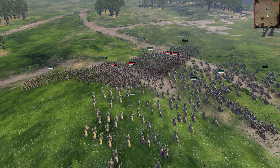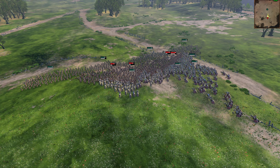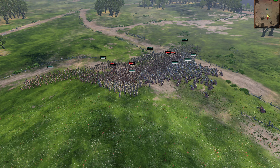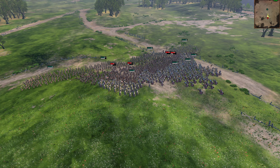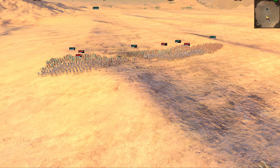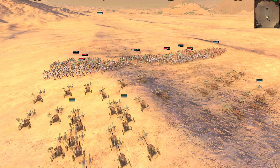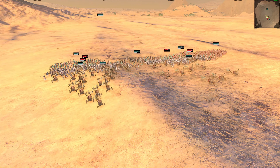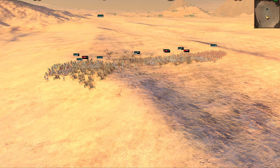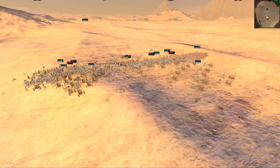This is why getting charged in the flanks or the rear is so effective, because all of the entities in the unit doing the charging are getting a melee attack bonus equal to their charge bonus on top of the defending entities losing a large amount of their melee defense at the same time. Things get particularly devastating in the case of collision attacks made by chariots or certain very large units. If you want to learn more about collision attacks, or how melee attack and melee defense works, go check out my in-depth video linked here.